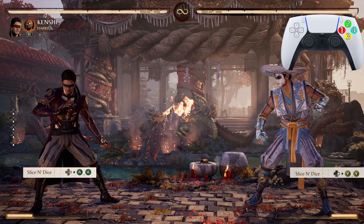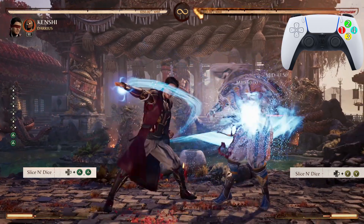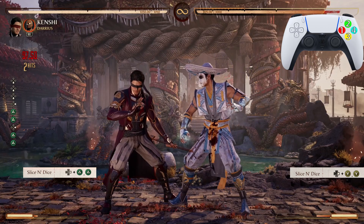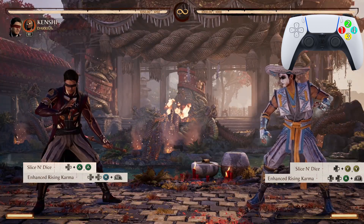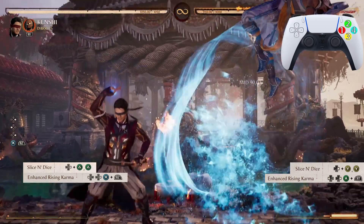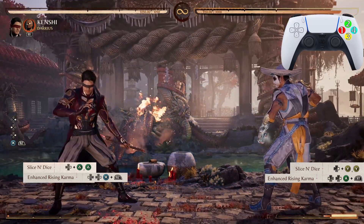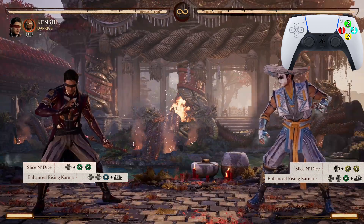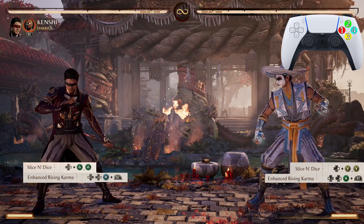We start off with Slice and Dice — the 4, 2, 2 — just like that. After Slice and Dice we go into the enhanced Rising Karma, the back 4, 3. To enhance the move, you press your block button at the exact same time that you press the attack button. Now let's go from Slice and Dice into Rising Karma.